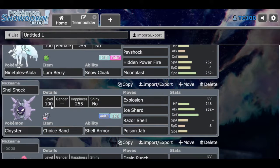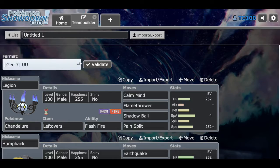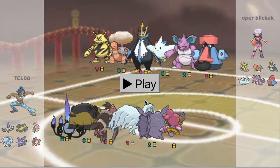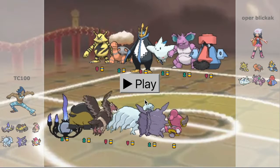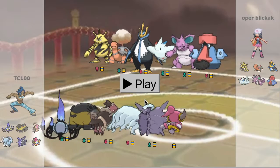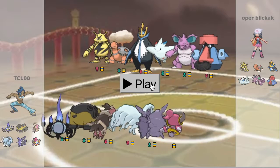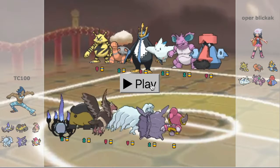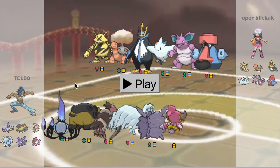That's my team for UU. I hope you guys enjoy the battle. Quick rundown in case you missed the analysis: we have a bulky Chandelure with Calm Mind, Shadow Ball, Flamethrower, and Pain Split. An Assault Vest Hippowdon. A Leftovers Magnezone. Offensive Alolan Ninetales. Choice Band Cloyster. And a Hoopa with the Life Orb item.